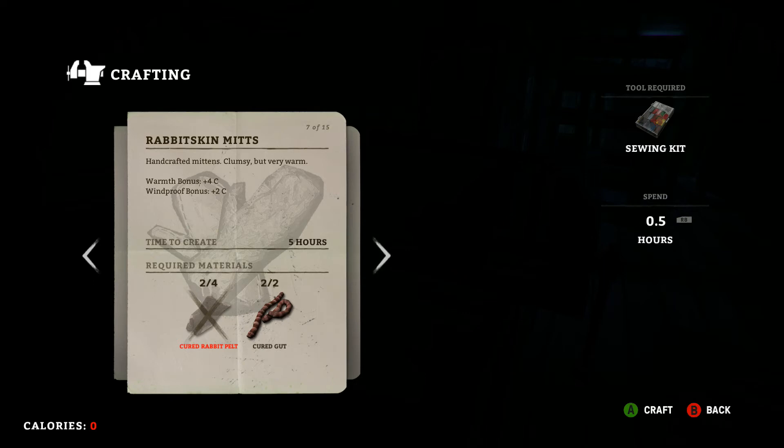Now let's get to rabbit skin mitts. You're going to need four cured rabbit pelts and about two guts. With the curing changes, you're not going to get crafted clothes for about the first two weeks, because it's going to take you roughly a week just to get the rabbits. You might get them in a couple of days with multiple snares, but you still need that gut first, which will take about a week.